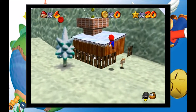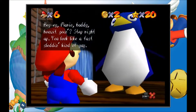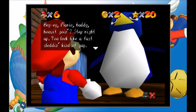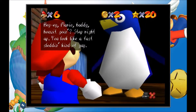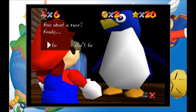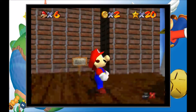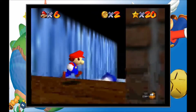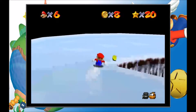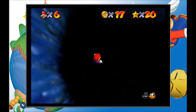Big penguin race! So for this one we have to do a race in the slide. After doing the first mission, this penguin will appear here. Hey Mario buddy, how's it going? Step right up - you look like a fast sliding kind of guy. I know speed when I see it. I'm the world champion slider - how about a race? Ready, go! Basically you have to get to the bottom of the slide without using the shortcut before the big penguin.